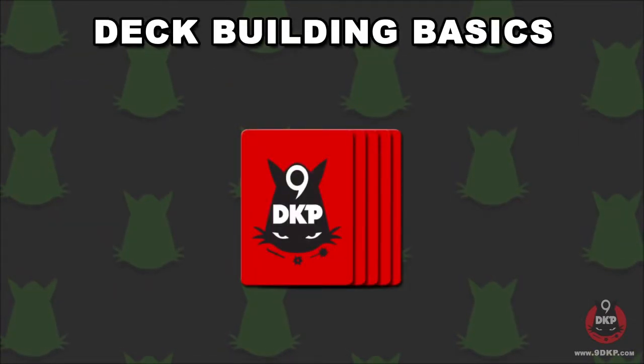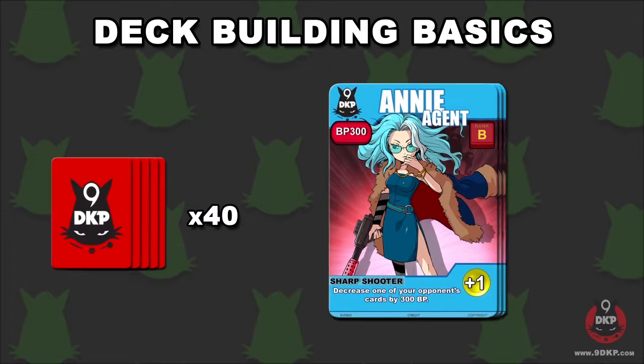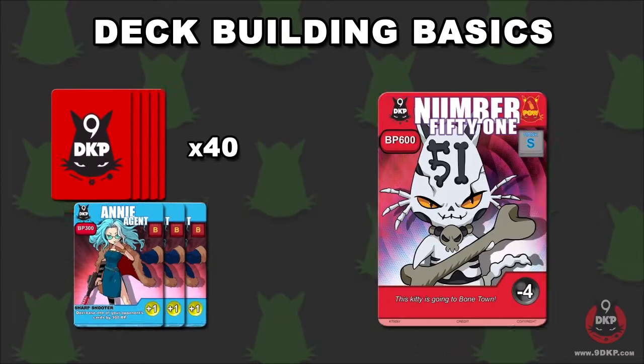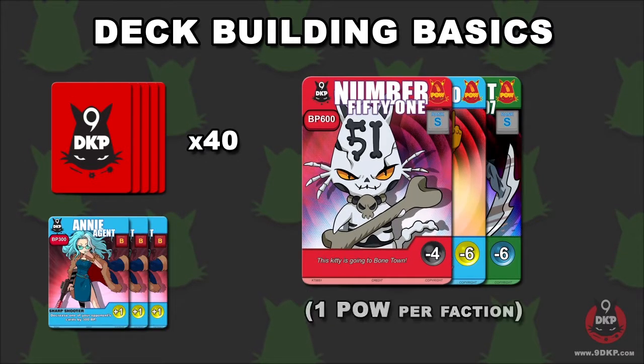Here are the limitations in regards to building a deck in 9DKP. A full deck must consist of 40 cards — no more, no less. Only 3 copies of a single card are allowed. If it is a POW card, then you may only have a single copy. However, it is possible to have multiple unique POW cards.